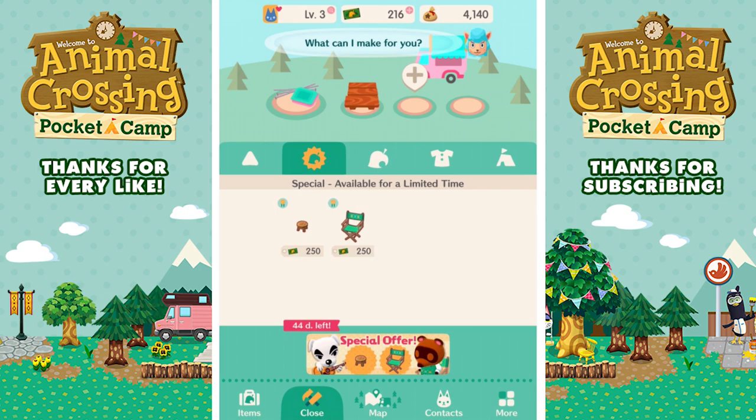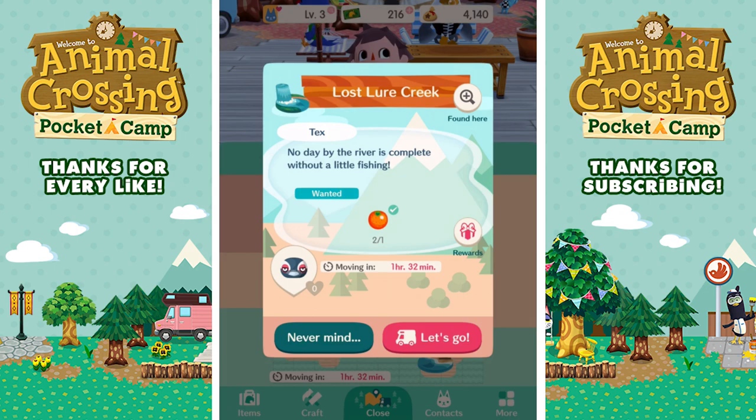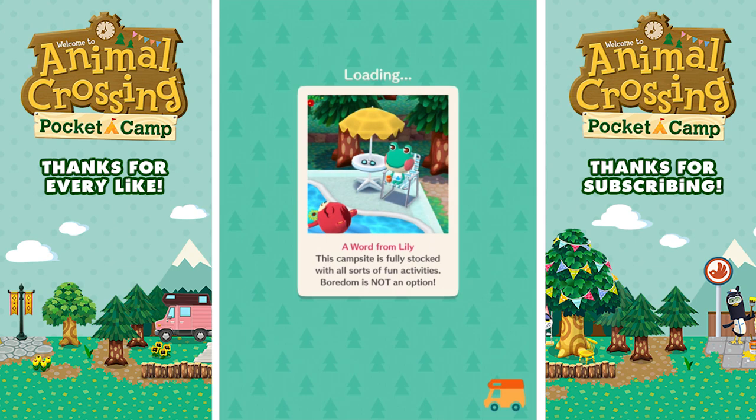Let's go ahead and see what they're all about. We're going to go to Lost Lure Creek — he wants some oranges. Guess what? I have some oranges, so let's go track him down. My camp accidentally reset as well, so I'm already having kind of communication errors. It seems like maybe this is a super popular app and they weren't anticipating all the server traffic now that it's released in America.